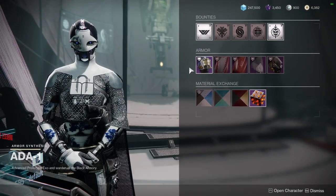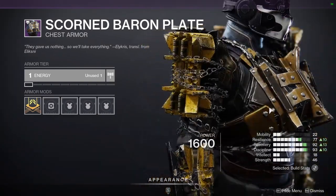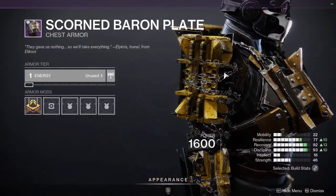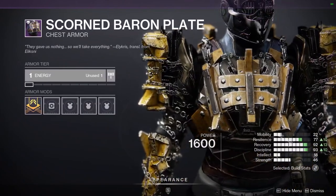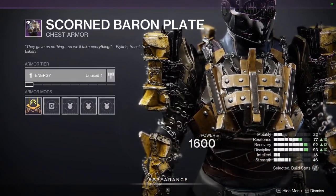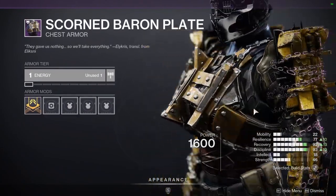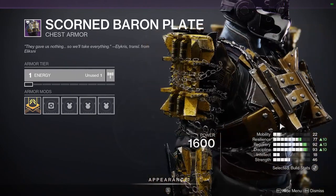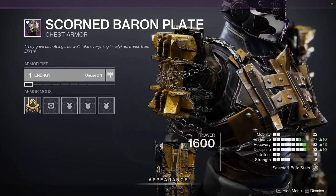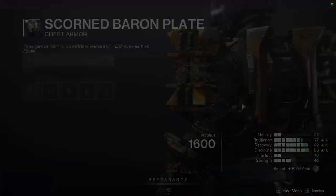As for Titans, we have the Scorn Baron Plate, which is really cool because I actually have the ornament for it. So if you are interested in doing a Scorn look, you're definitely going to want to go for the Titan, because this chest piece is super cool and the ornament is really cool. Unfortunately, this is an old ornament, so you might have to get lucky with it. I don't even think it's in the store.